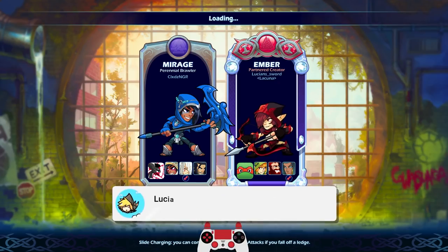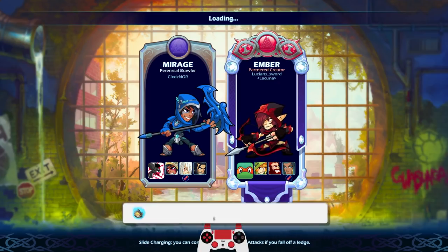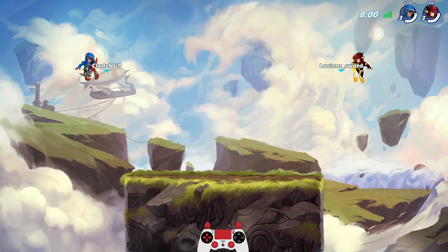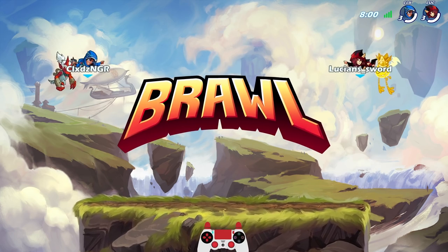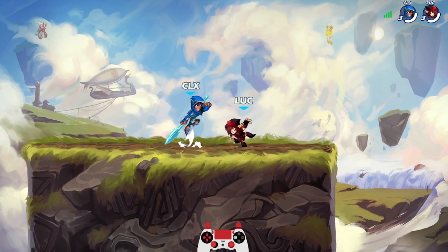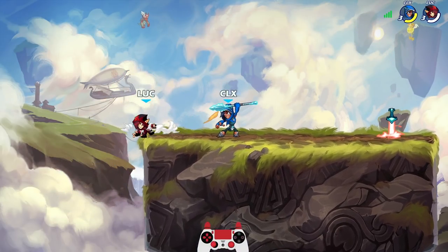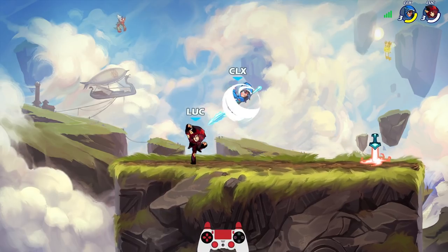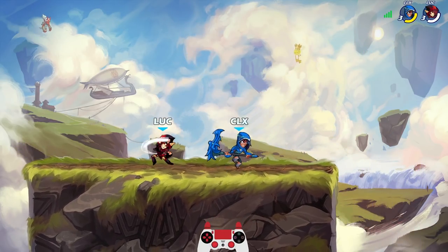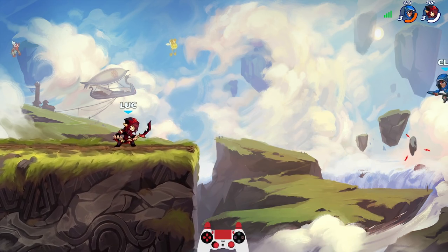Got our next match, and this time we're starting out as Ember. Looks like we're going against another Mirage, then Yumiko, then Koji. Let's see if I get a three-stock with Ember. It's kind of hard to do with Ember because she has low defense, so it's easier for me to die. She came at me swinging. Is she going to do a signature when I'm not even close? We should be able to punish. I can't even get a weapon, but we're still doing all right.